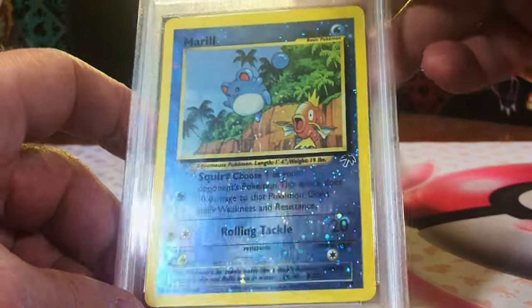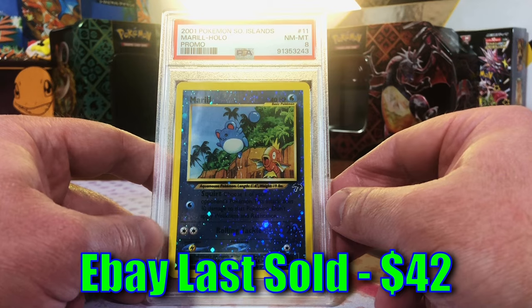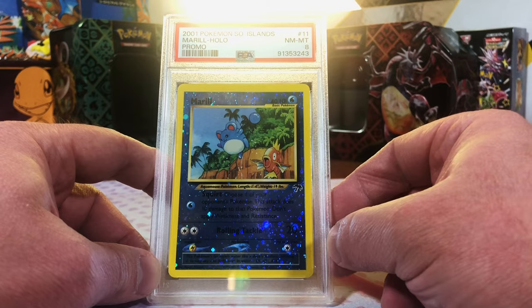And here's our second one. At least give it an 8 — come on. Near Mint, Mint 8 Marill Reverse Hollow Promo. Southern Islands.